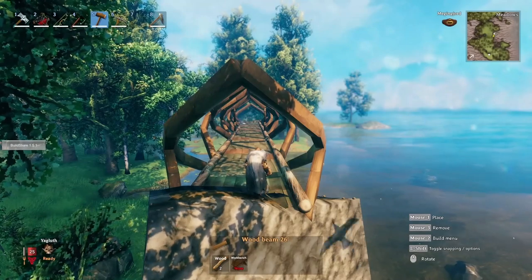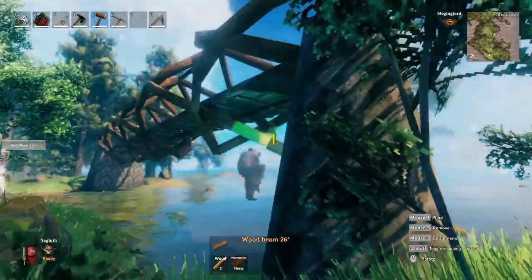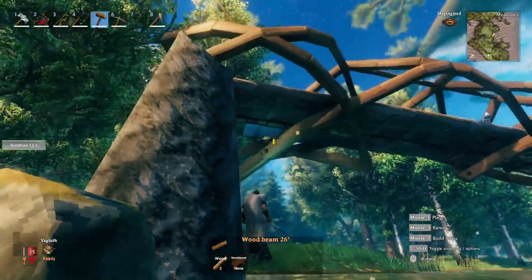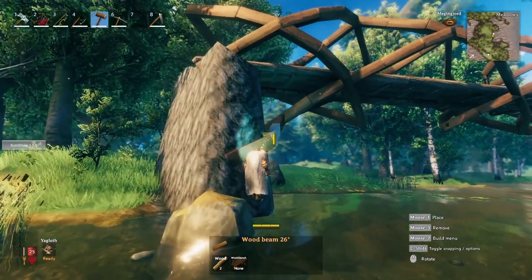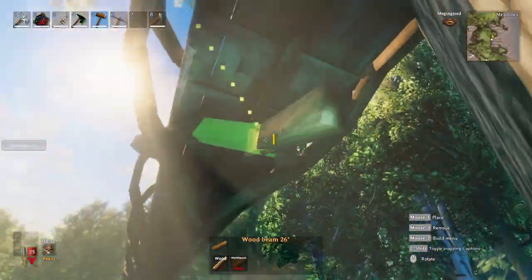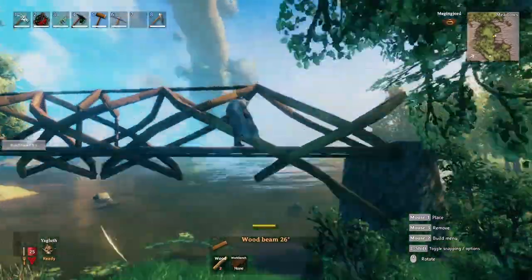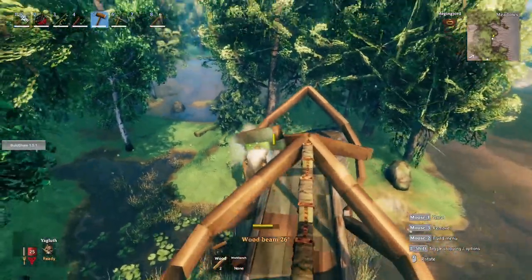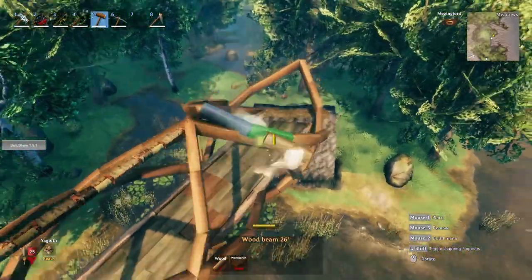Everything up to this point is purely aesthetic — we've finished the functional bridge. I'm just adding details: this little gusset does add structural stability since it's attached to a foundation point, but from here on out everything is aesthetic. I'll wrap the arches with an additional layer to add depth. On my original bridge I added horizontal item stands with yellow mushrooms for ambient lighting, which looked pretty cool. In this video I'll add a gate in the center.